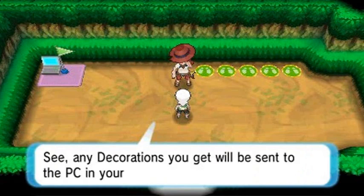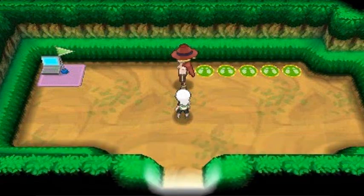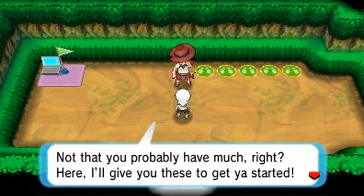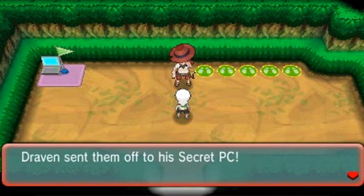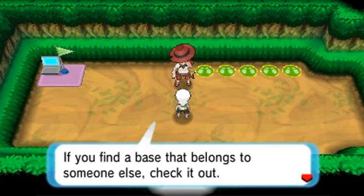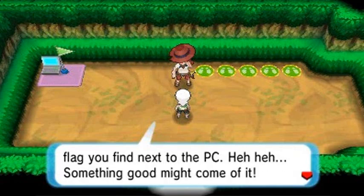'This will be your secret base from now on, little pal. Decorate it, do whatever you want — whatever floats your boat.' Any decorations you get will be sent to the PC in your secret base automatically. There's a laptop right there — that's where you'll find your decorations. 'I'll give you these to get you started.' We're going to get some decorations from this guy. One last thing — you can visit other people's secret bases too. Find a base that belongs to someone else and collect the flag next to the PC.